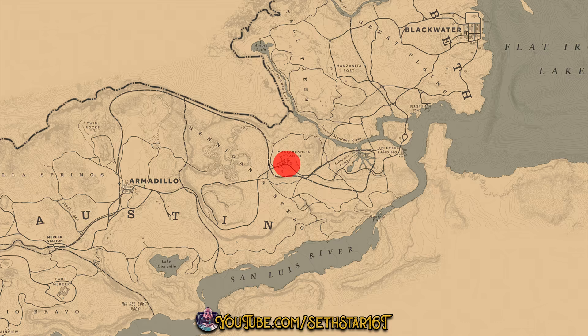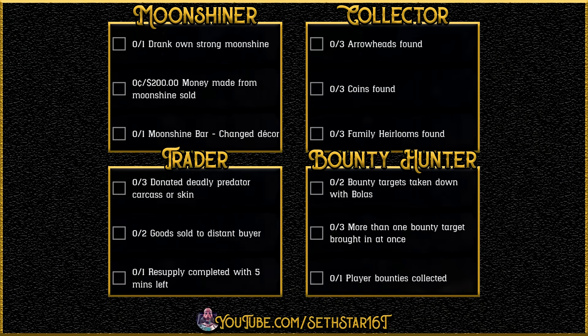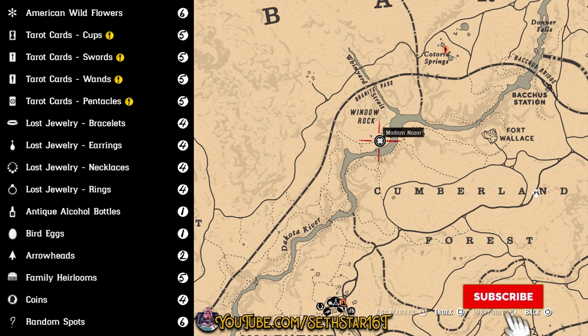Number 7: Visit McFarlane's Ranch. It's just a $5 fast travel from the post in Valentine. Here's a quick look at your level 20 roll dailies, collector cycle, and location of Madame Nazar.